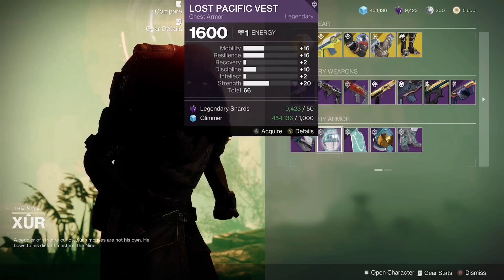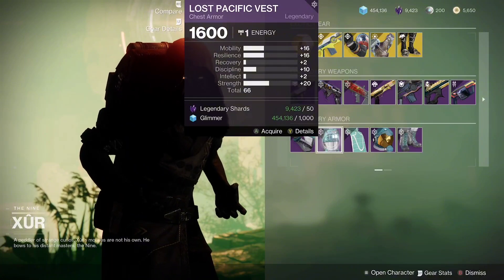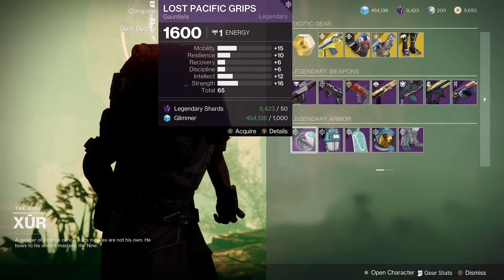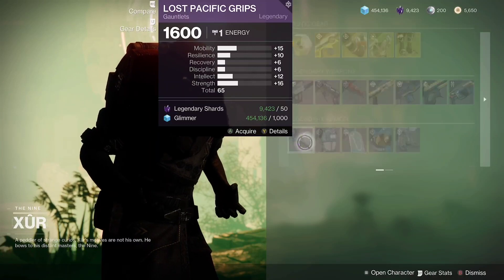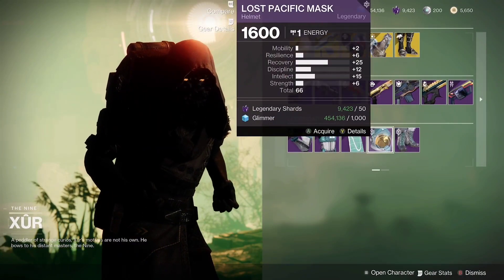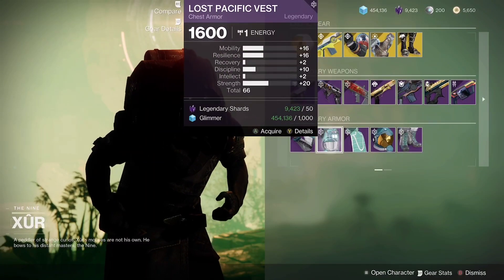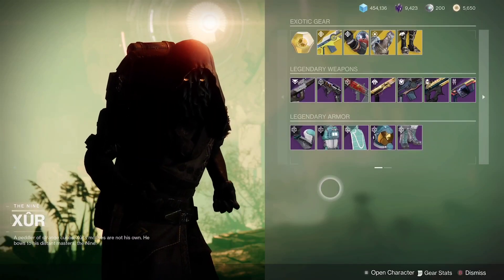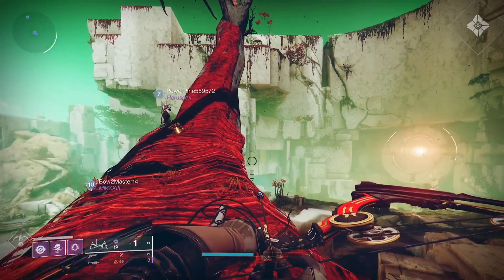It's not too bad, but if you have better pieces it might not be necessary. The arms aren't the greatest, but other than that solid — I'd definitely pick up the helmet, boots, and chest piece on the Hunter. Really nice stats, especially on the artifice armor. For any new players watching, be sure to pick those up — those are nice rolls.